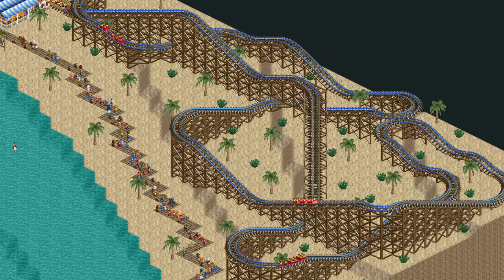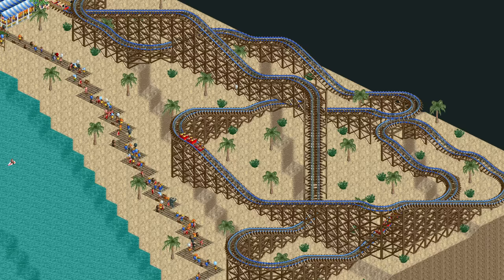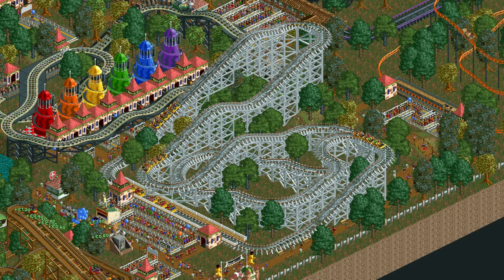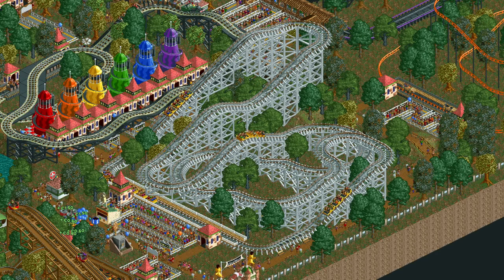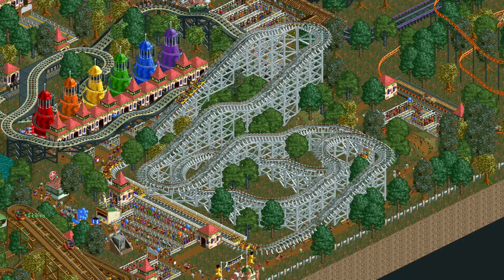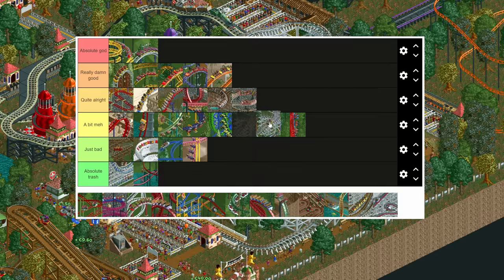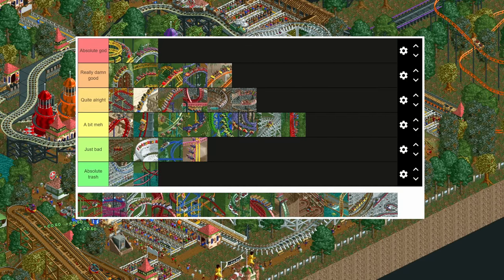The side friction coaster is the exact same as the reverser coaster except it has longer trains and no reverser pieces. These longer trains make it a bit better as they allow for greater capacity and throughput, and they lose speed less quickly. Therefore it just about makes the meh category, edging out the inverted impulse coaster.